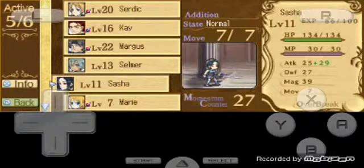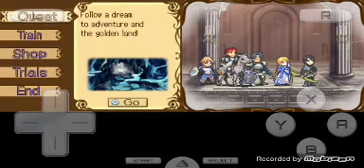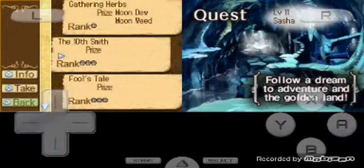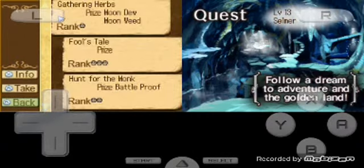We can use 6 players, but I'm not using Sasha or Selmer because they go do quests. So here's what quests are all about: you want to concentrate on Sasha's Smith quests — that's the 2nd down, the 10th Smith. And for Selmer, you want to do card quests, the 3rd down.